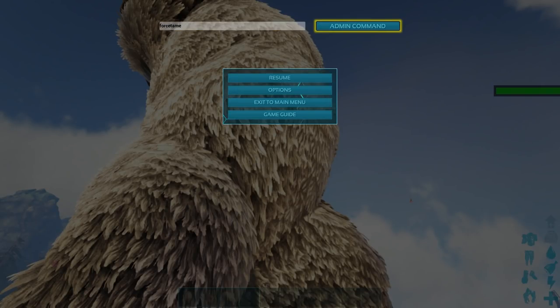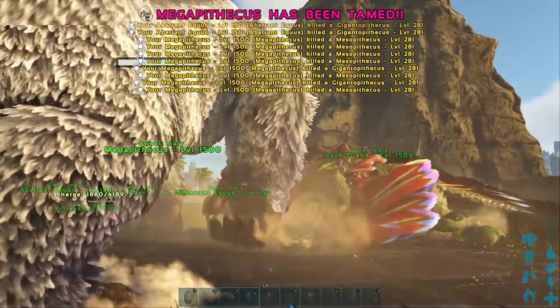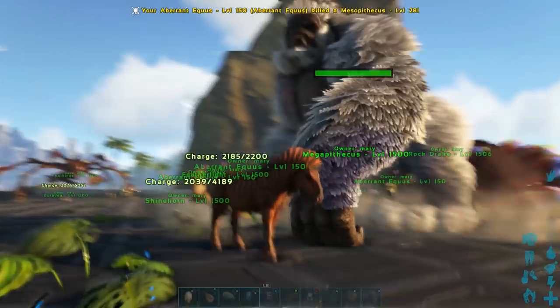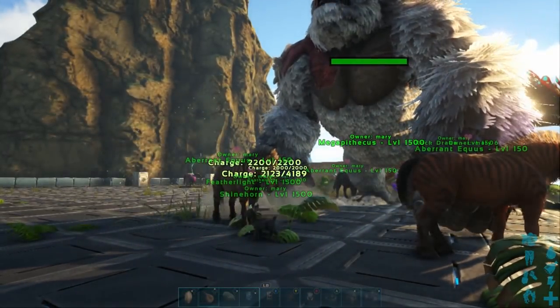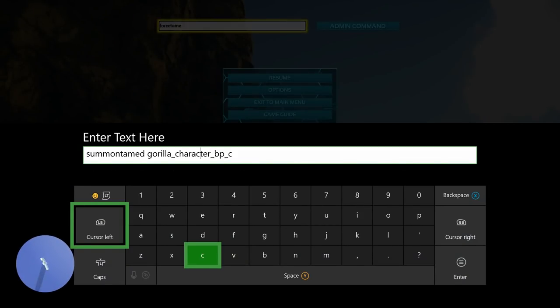Just be careful when using this admin command — make sure you force tame it immediately after, or else he's going to do a lot of damage. Even though you typed in that GMSummon, this boss will not spawn in tamed with that command. But you will get that custom level, and once you tame it you will get that taming bonus as well.